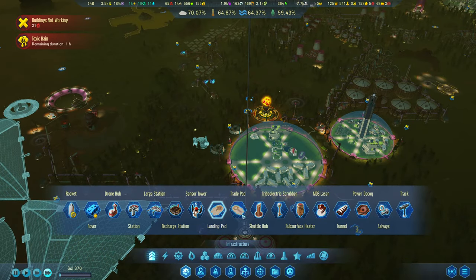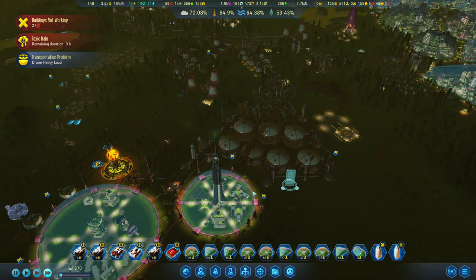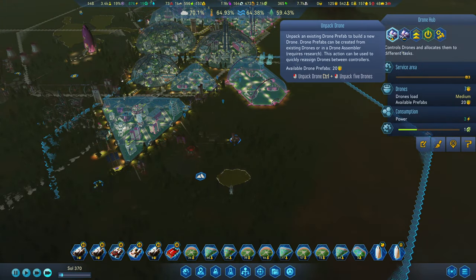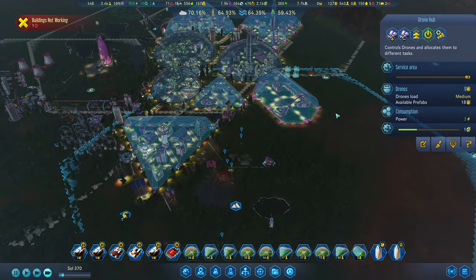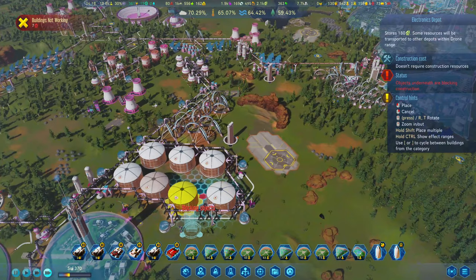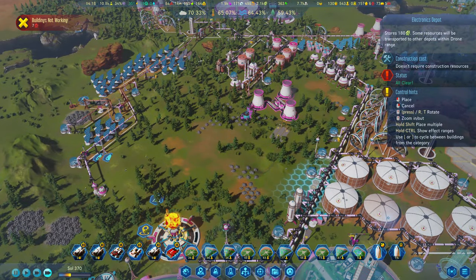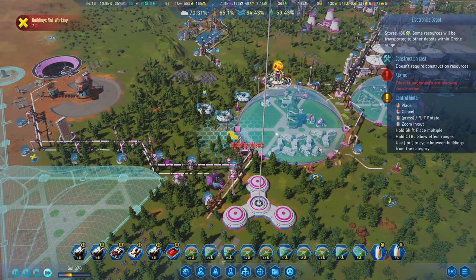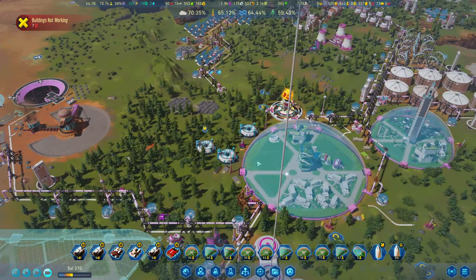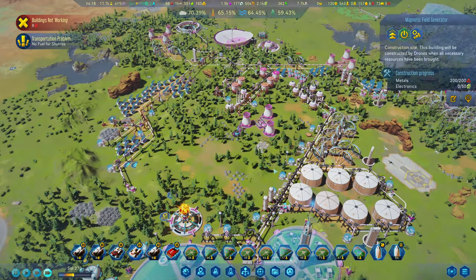I'm actually going to get in another shuttle hub. Right there. We've got heavy load problems so let's add a couple more drones in. Try to get that down a little bit. Now I just need to build a bit of a chain for electronics - let's squeeze one in there, one there, and then a little one over here. That should allow us to build this. I just realized I didn't have a daisy chain of electronics to get that one built.